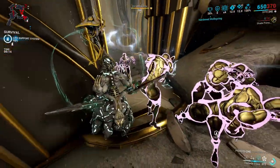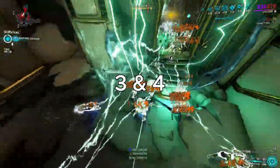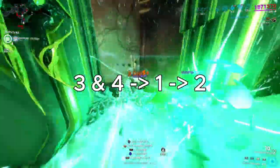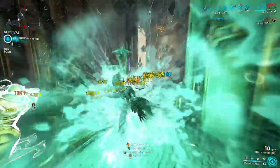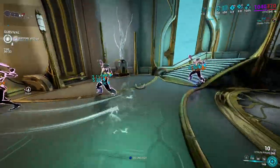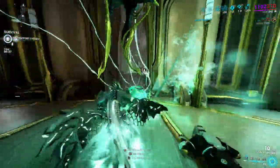As a premise to this build, the playstyle is: first cast your third and fourth ability, then cast your first ability onto groups. After that, you spam your second ability, which has been subsumed to Tempest Barrage. It's a pretty interesting concept — you basically rely on your abilities to do the killing, while your companion provides invisibility, whose sole purpose is to keep you alive alongside shield gating.